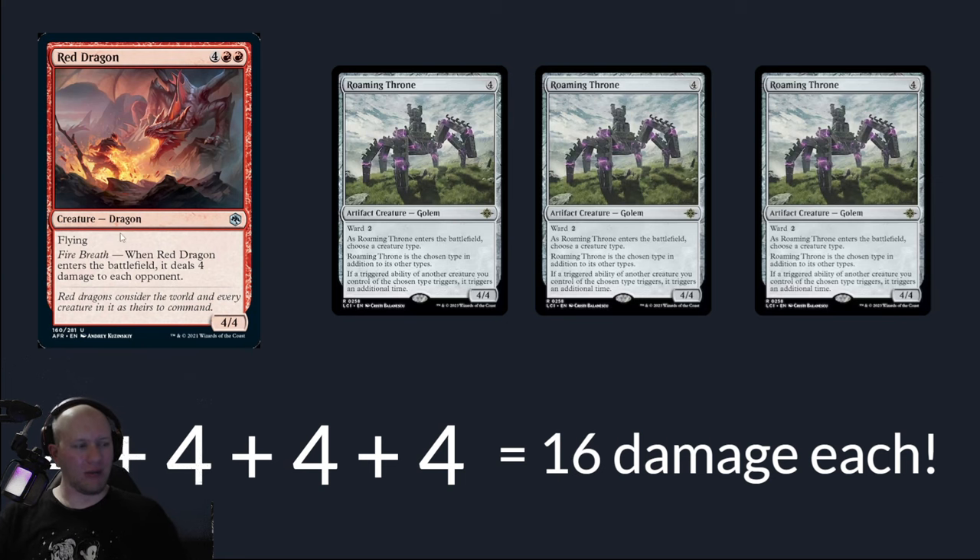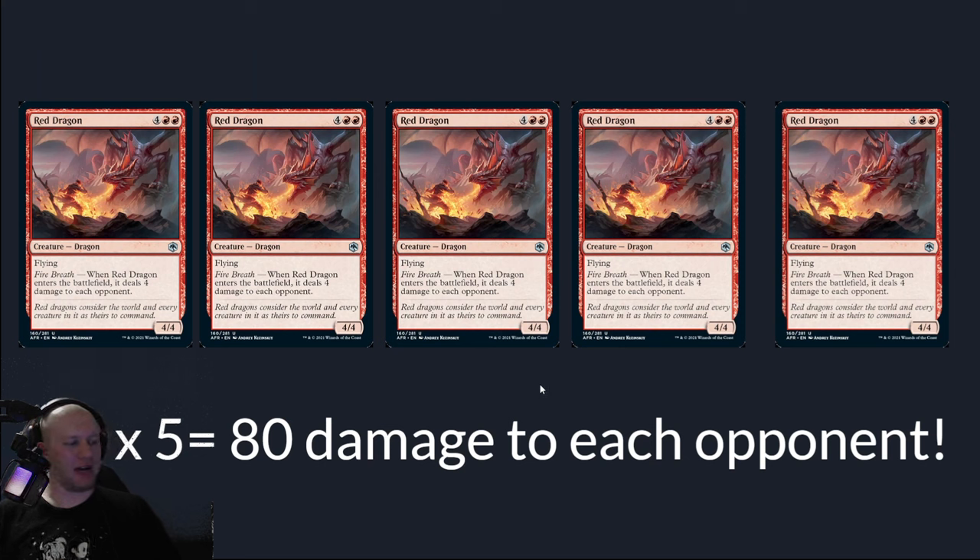That's one Red Dragon. So if we take our five Red Dragons, they're going to deal 80 damage to each opponent. This is really, really crazy — it's a really cool combo.